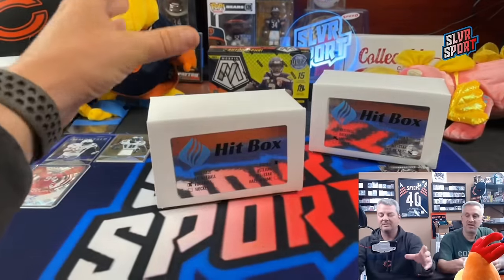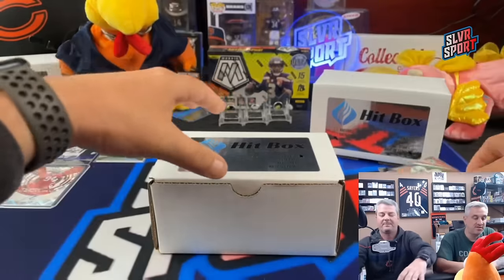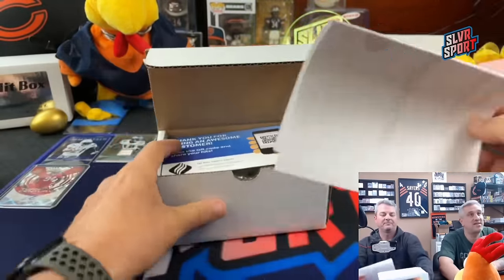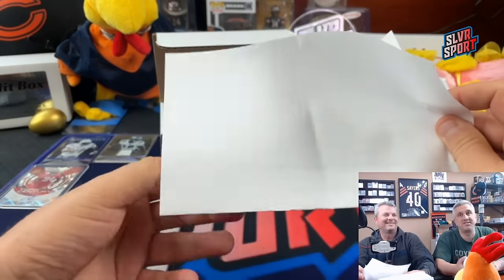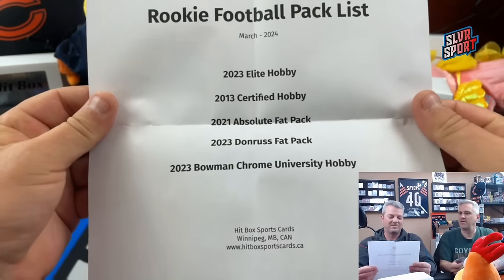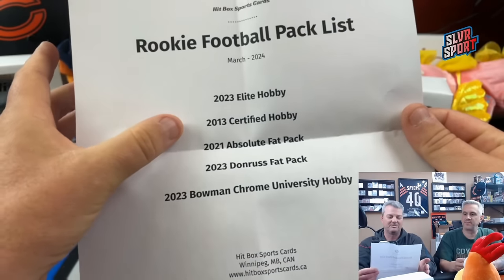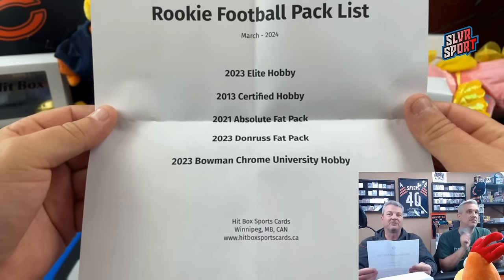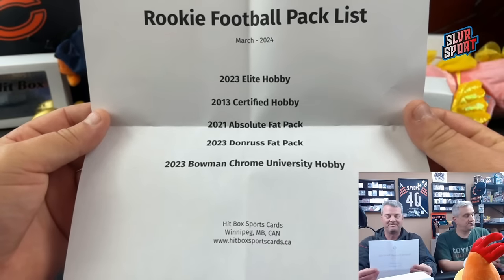Now this is going to be the lower-end rookie box. Chuck has the Dallas Cowboys. This one's going to be some more retail and stuff - Fat Packs, Donruss Fat Pack, Bowman Chrome, 2013 Certified, a 2023 Elite Hobby. It's hard to fill a box with $60 and put five packs of anything into it.